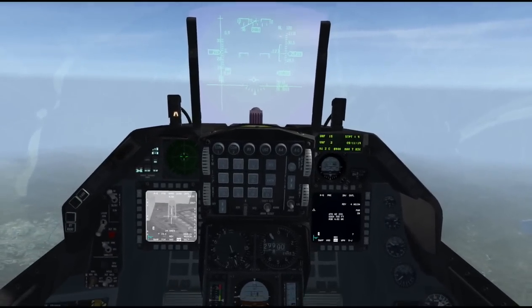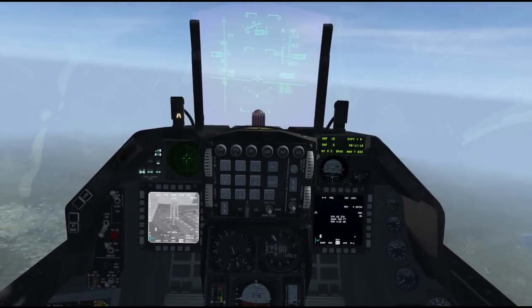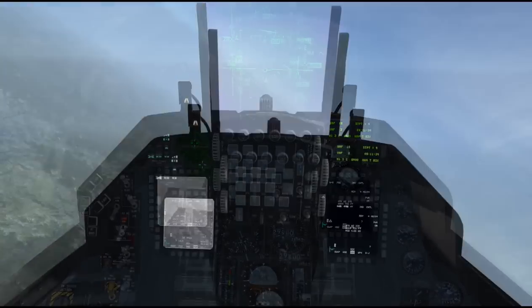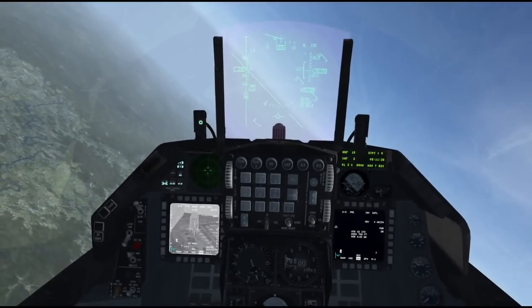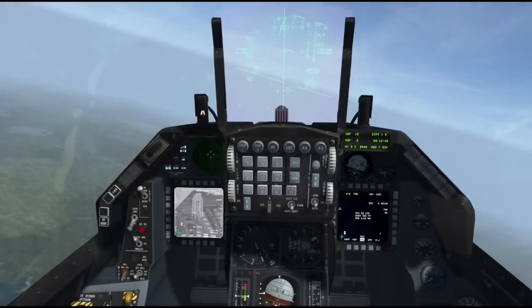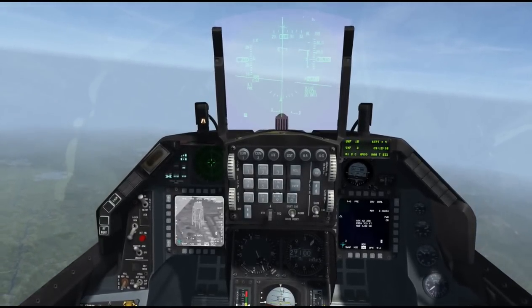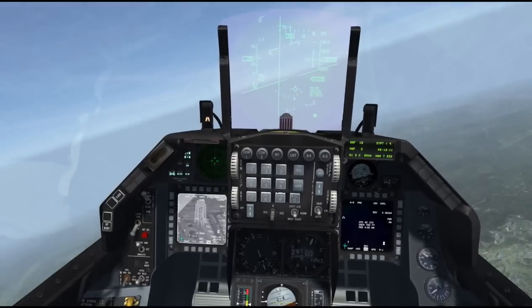Remember, this is a glide bomb so it glides to its target. We're still 15 to 20 miles away and we can drop this thing — it's a great standoff weapon. All we have to do now is turn towards our target, and once we're facing our target, we can pickle. Bomb's away.